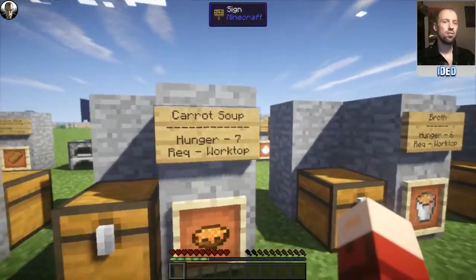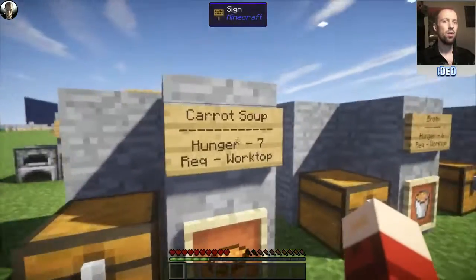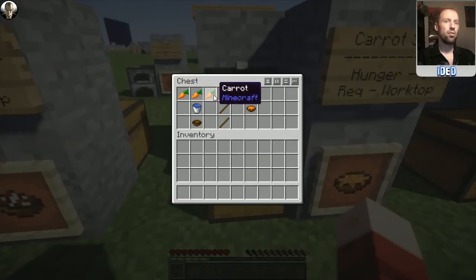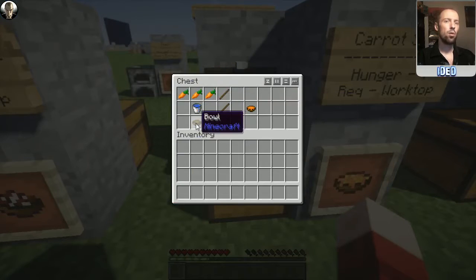Next up is carrot soup. If you remember the carrots from last time, this is going to restore you a hunger of seven and requires a worktop. All you need is three carrots along the top, some water bucket, and a bowl at the bottom, and that'll pop you out some carrot soup.